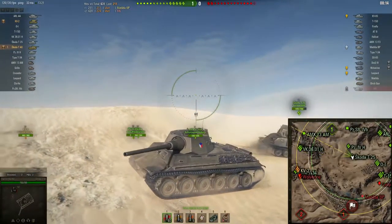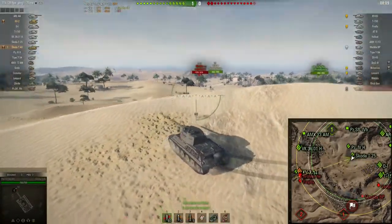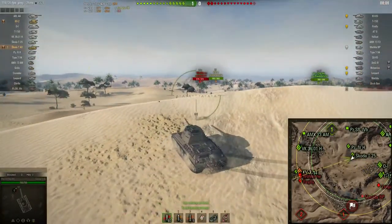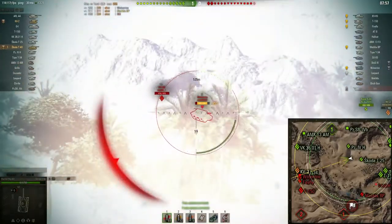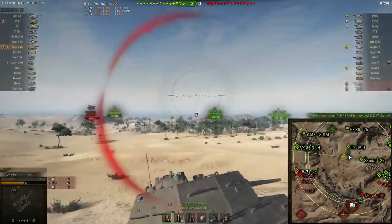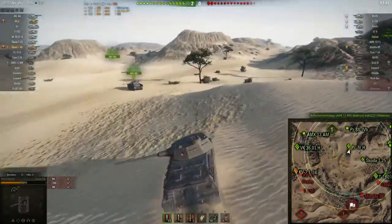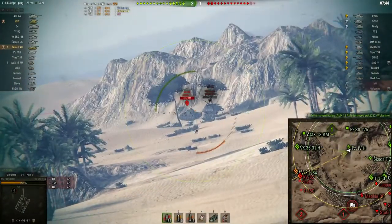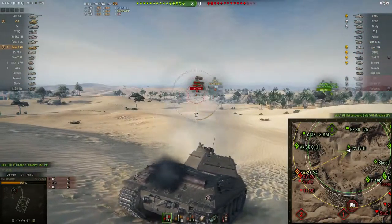What I like about these kinds of tanks is the maneuverability — they are pretty maneuverable. I also really like the gun statistics. The aim time and accuracy isn't really that special, but what I really like is the 200-plus alpha damage. That is really nice at tier 6 — you get some good chunks out of your enemies. As we can see, that's over two thirds of the total health that Wolverine had. Also, the reload is really quick — about five to six seconds.